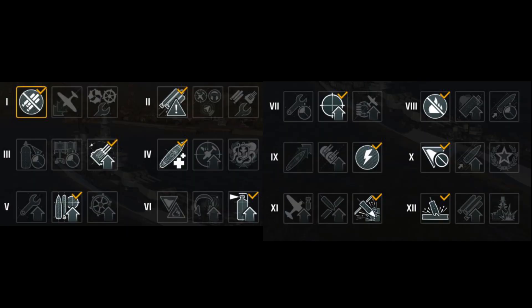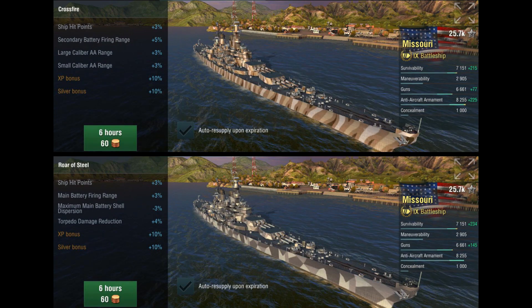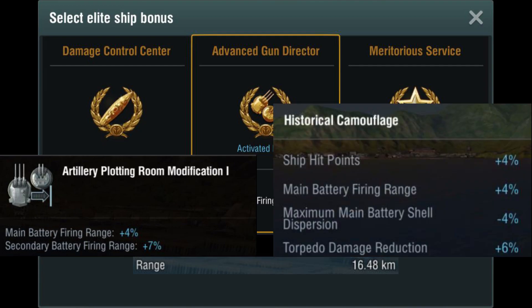For your commander skills, you want to spec on precise aiming, survivability, APCS, and demolition expert for any type of battles. For camouflage, you can use the historic camouflage for better dispersion, or the Day of Victory camouflage for better AA. War Steel and Crossfire are your best alternatives if you don't have enough gold to spend on those two. For elite ship bonus, I prefer advanced gun director because you can achieve over 16 kilometers with your main guns with the artillery plot room mod 1 and the camouflage.